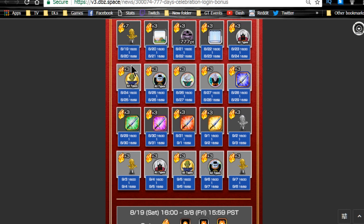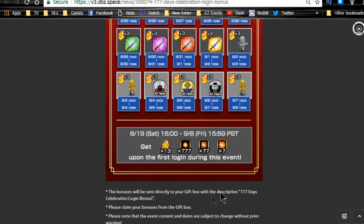So overall that's going to be 20 stones today, plus the two stones from the 200 million download login bonus, plus your basic daily login bonus. You still have the 200 million download celebration reward too, so that's another 20 right there — a total of 42 stones today once you complete the missions.